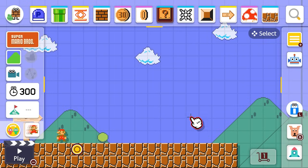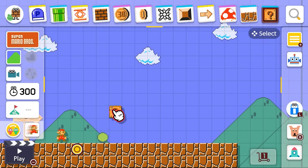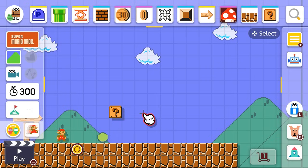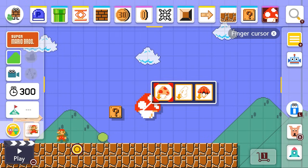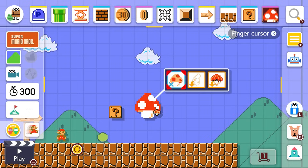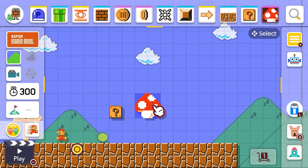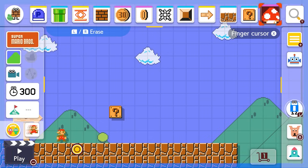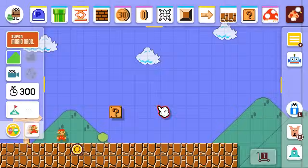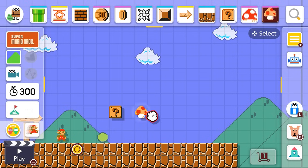Okay, so let's see. I'm going to put down a question block first. I should put a mushroom in it! Whoa, that's a big mushroom! And I guess I made it an even bigger mushroom! But I think that might be a little bit much to start with. Let's start with something a little easier — a regular super mushroom. Yeah, there we go!